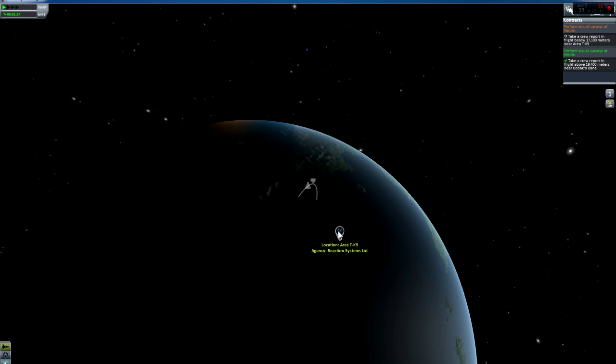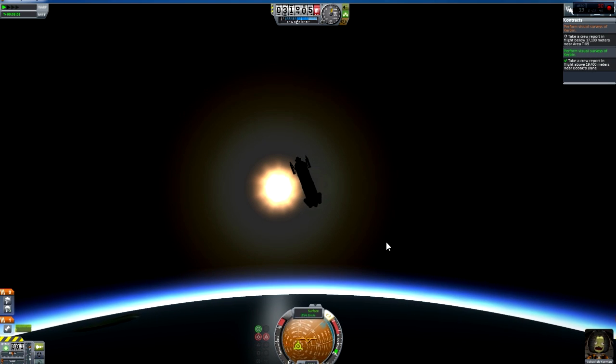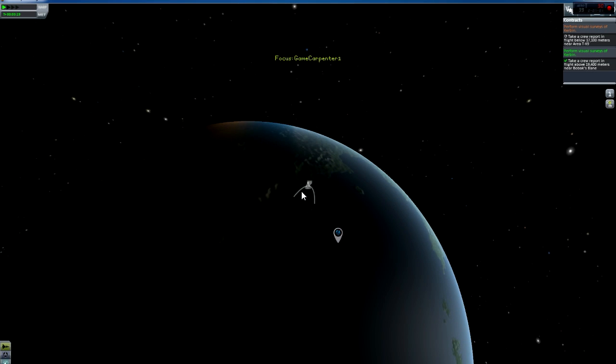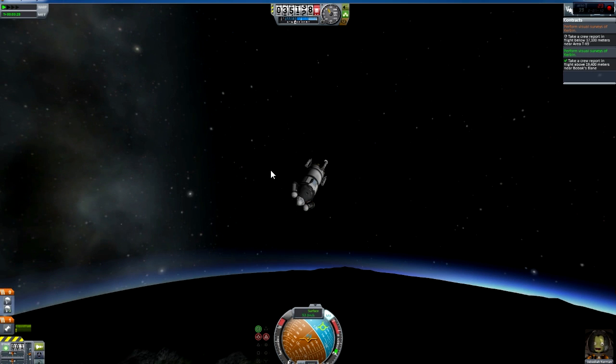Let's see where the other one is - it's right over here. Just look at the amount of fuel we've got left, there's no chance of that happening. So instead we'll check for any goo that we can get, any science we can get - that's better than nothing.